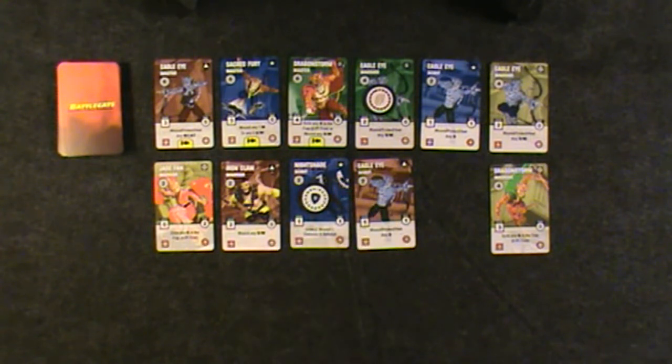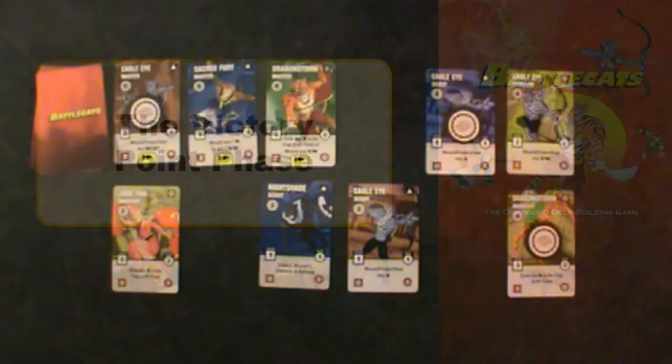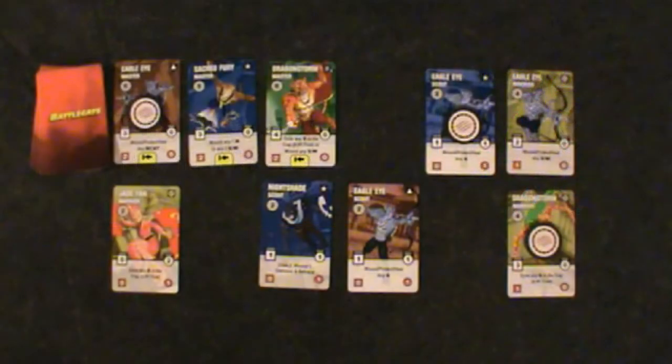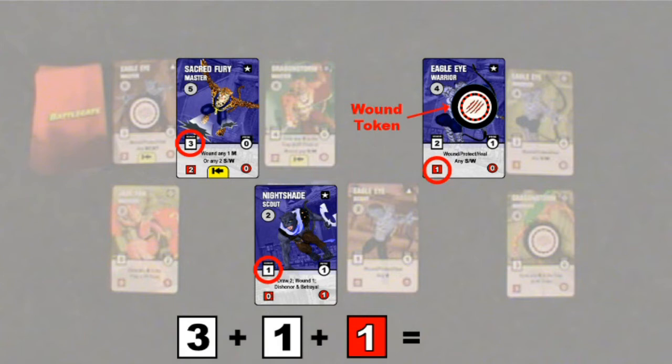A protected card is indicated by placing a shield token on it. All cards have some variation of these powers. In the victory point phase, players add together the victory points of their cards in the fray. In this example, the blue player would add their victory points together, keeping in mind that this wounded card gives the reduced victory points, not the full points. The other players add their victory points as well.